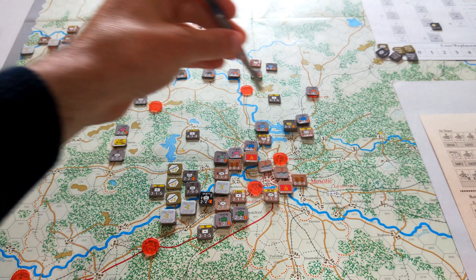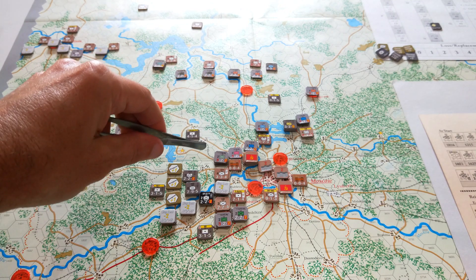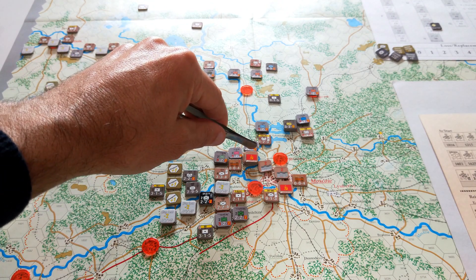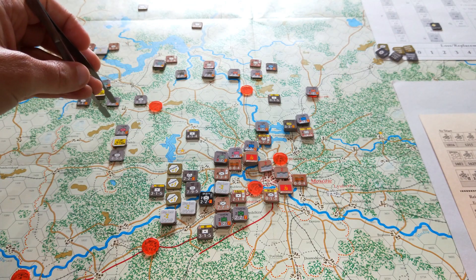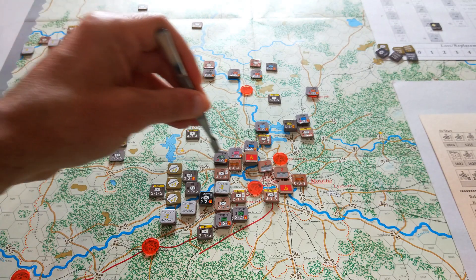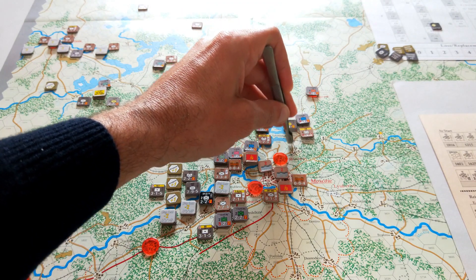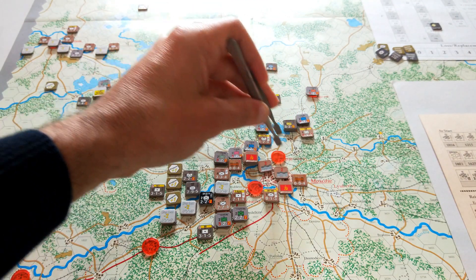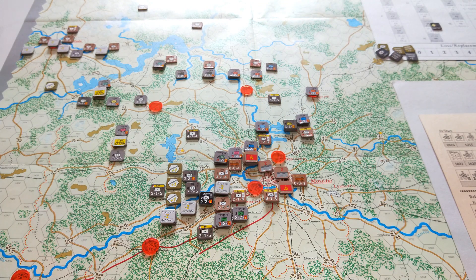Looking at the Germans at the front, they've got enough - some very strong stacks to keep hitting those Russians, and they have the initiative. Once we get a more static line, I wonder if the Russians can counter-attack just a little bit. There's still that river for the Germans to cross outside of Moscow - it's not going to be an easy city to get into. The weakness appears to be through Babushkin up here, coming in from the northeast.